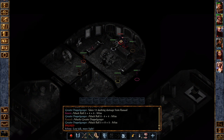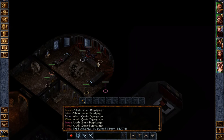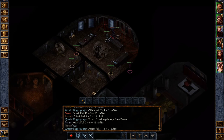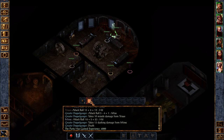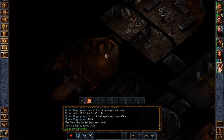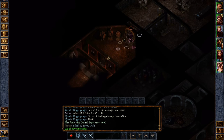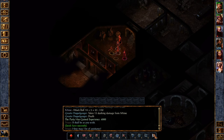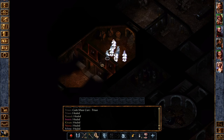He saved versus the paralyzation wand. Take them out — for some reason they didn't cast their spells this time. We got 4,000 experience, so they were a greater doppelganger. Oh well, that's fine with me, I don't care. Gosh, I love that spell.